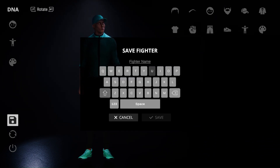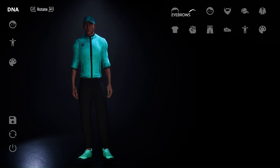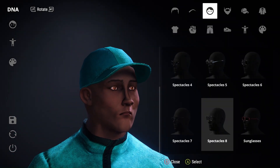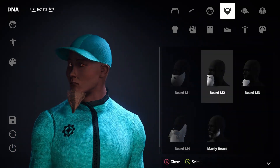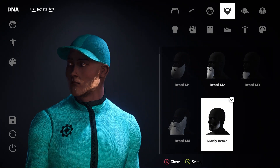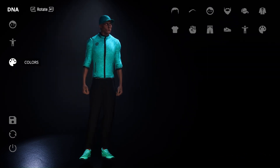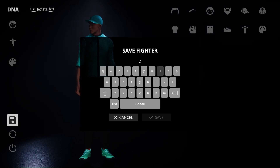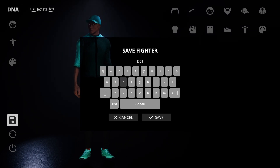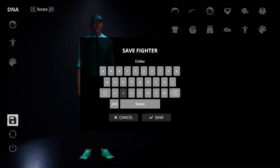We're going to name him — hold on, cause his face. I feel like his face could be just a little bit different, but he looks too much like the other guy. I got them looking all the same. I'm gonna name him Dollar — Dollars. I might be able to edit him later and change him a little. Probably name him Dollars.